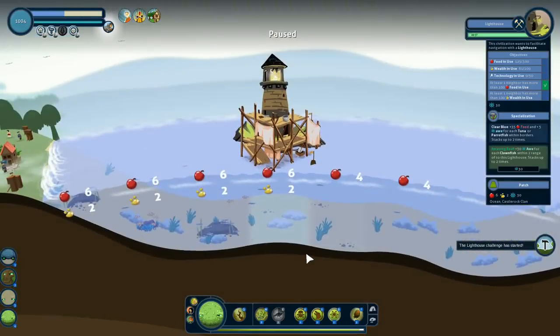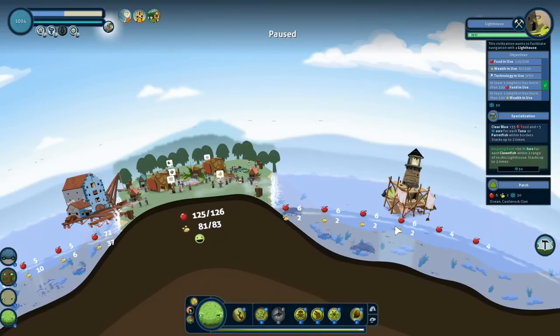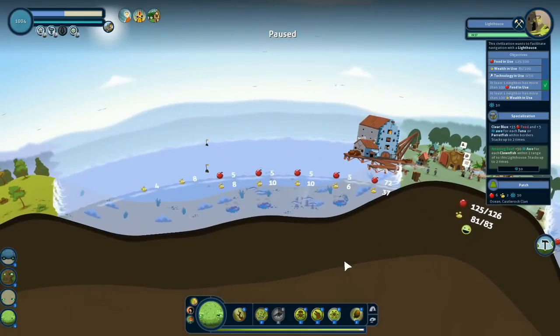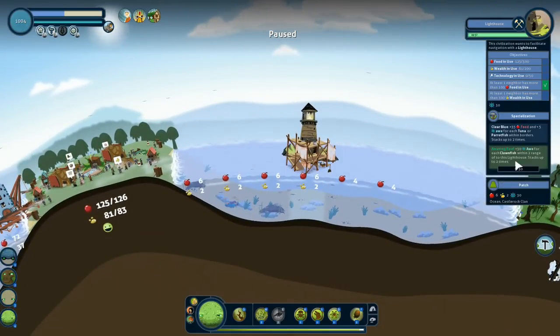Now we have a lighthouse challenge — we got something to keep our minds occupied. Look how far out that got made — that must be at the very edge of their range right now. They need 300 food in use, 200 wealth in use, and 50 technology in use. I have no idea how I'm going to give these guys technology in use — I can't. But these guys will get plus 30 for each clownfish within two range of the lighthouse, and then plus 35 food and plus 5 for each tuna or parrotfish within borders.